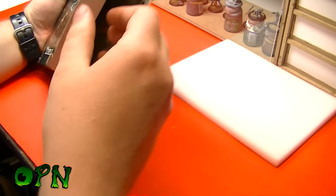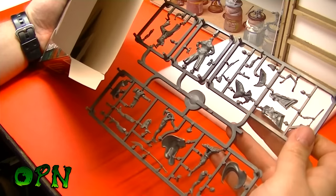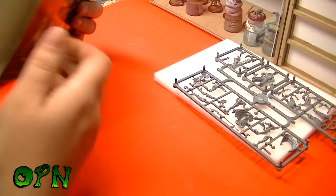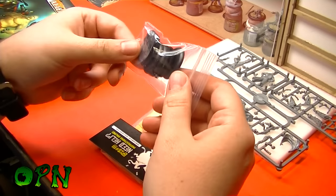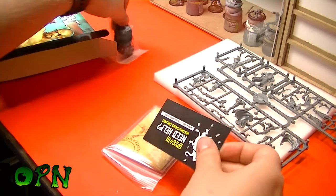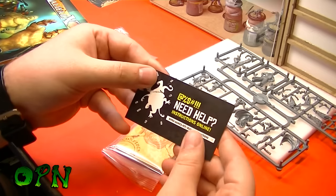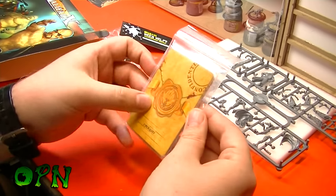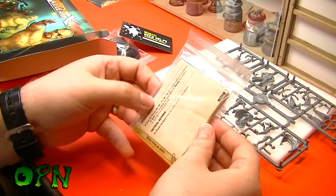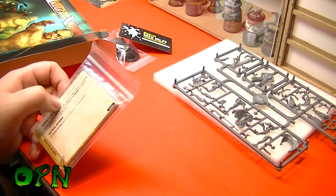First of all we got our foam insert to protect the miniatures, then we get our sprue with the miniatures on, we get our seven bases for the miniatures, we get a little card for instructions to follow online, and then we get our cards, our upgrade cards, and our character cards. We'll take a look at those in a moment, but first of all we'll take a look at the sprue.